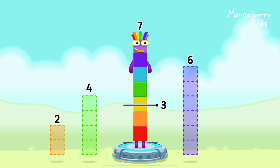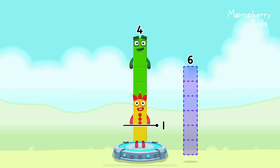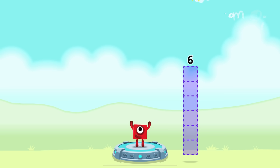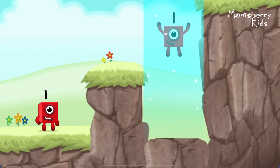Take the number blocks away from seven to leave one. Drag an outline onto the middle to take the number block. That's right. Seven minus four minus two equals one.